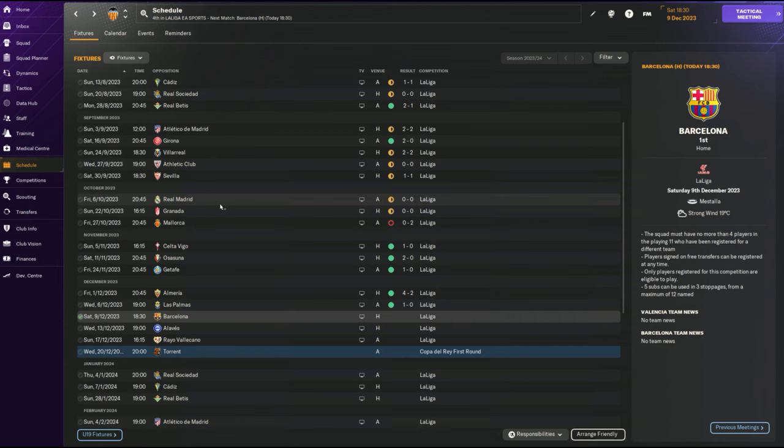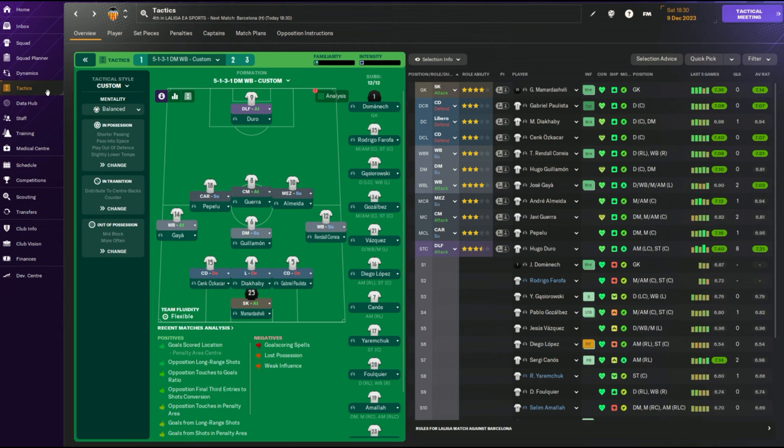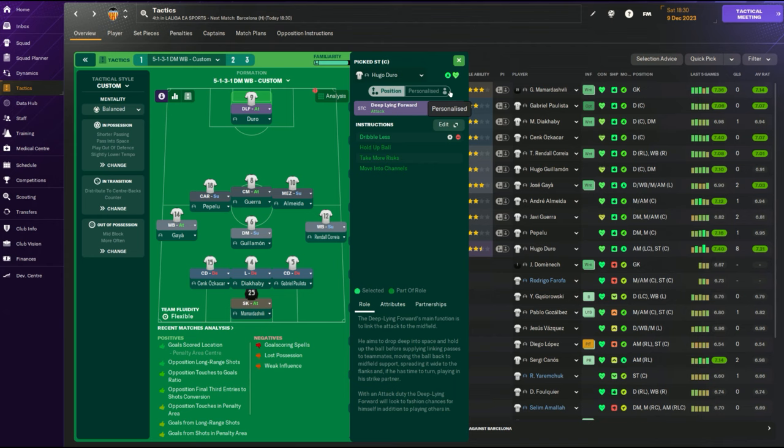I made another change around the Real Madrid game — went with the same thing and got a nil-nil because defensively the tactic was doing really well. For Granada, I made a change because I wanted more attacking impetus. In fact, I used one big change that one of you suggested in the comments: I changed my DLF to attack but put dribble less on. That's exactly what the comment told me — thank you very much. I do read all your comments and try to reply or heart almost every single one.